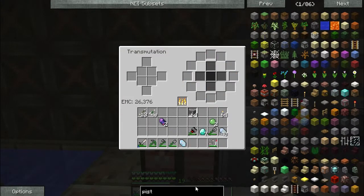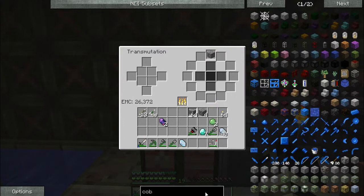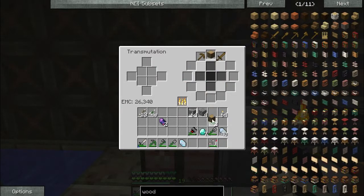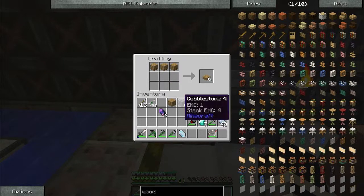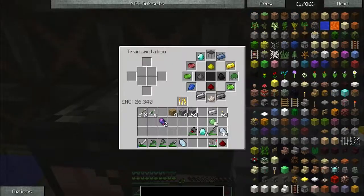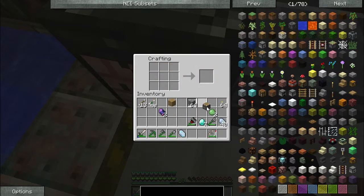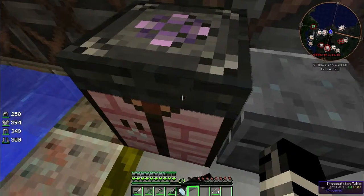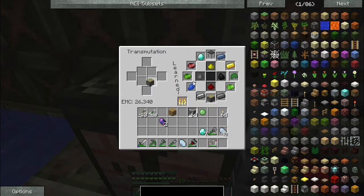I do believe I've taught this — no, I have not. So we're going to teach this thing pistons, so I don't have to make them ever again. I need an iron and a redstone too. Piston — that's a redstone, and the iron. Get ourselves a piston. Learn that there. Stick a slime on top of that, get a sticky piston, teach that, get two.